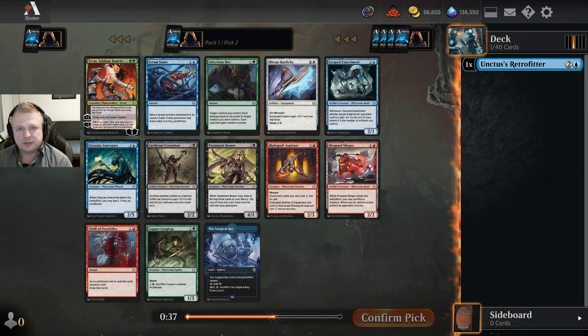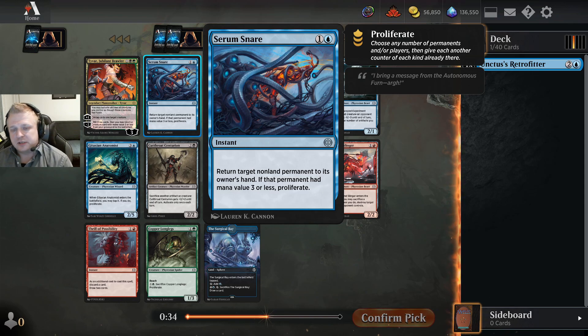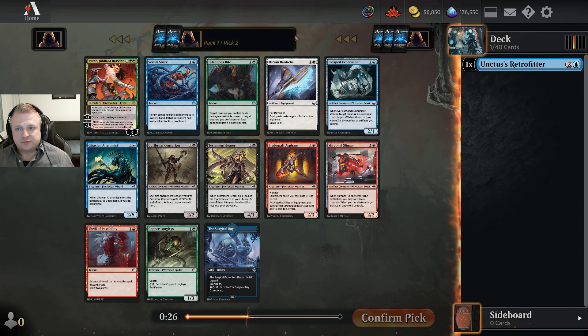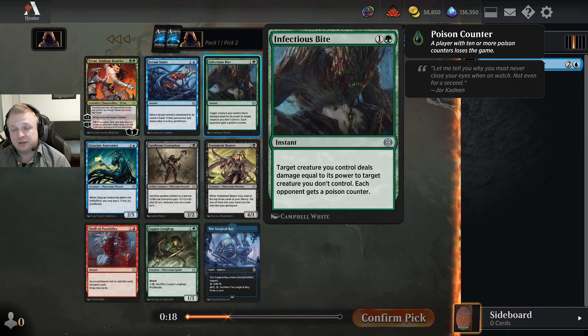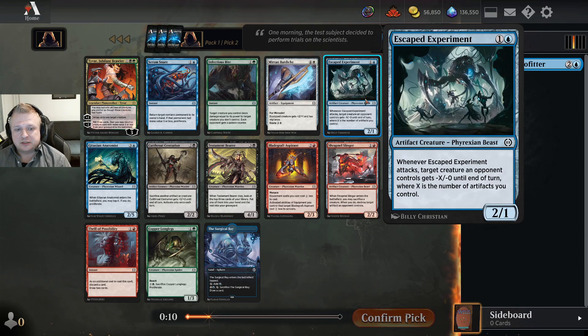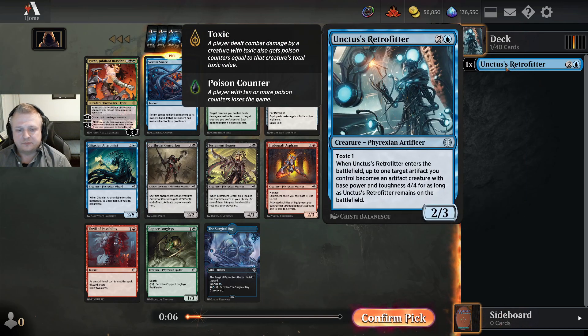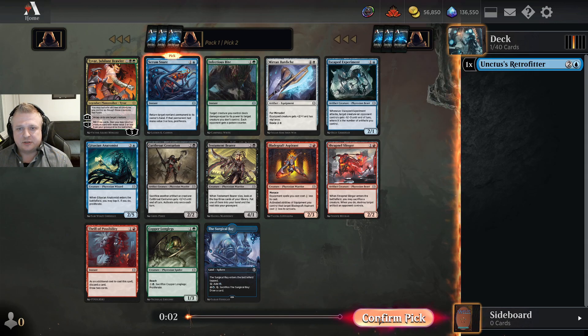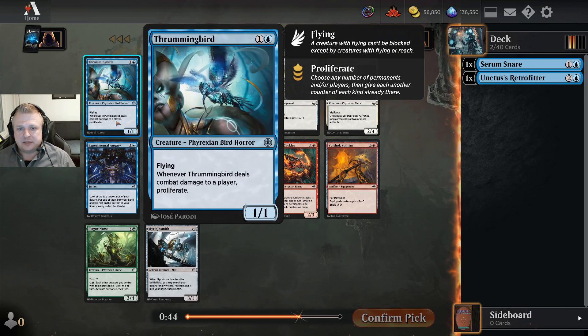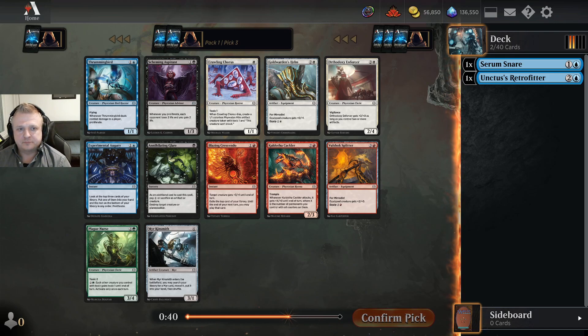There are two very nice uncommons here: Serum Snare — the bouncing is quite decent in this format, and the proliferating can be valuable in many blue decks. Infectious Bite is of course good. The question is whether I take the Bite since it's the better card, or keep it totally blue with the Serum Snare. I'll take the Serum Snare — this keeps my colors more open. I don't necessarily need to be green here, and this pack has only one green card so I'm not too disappointed passing it.